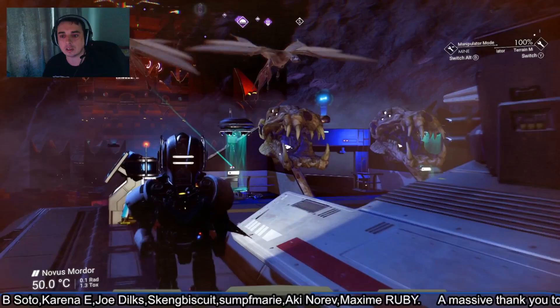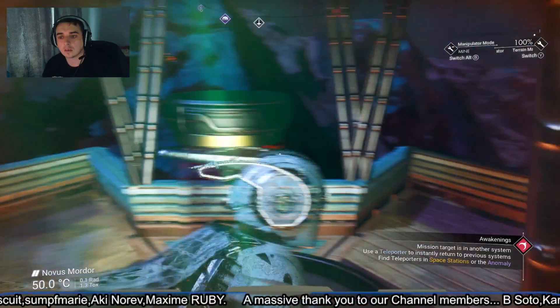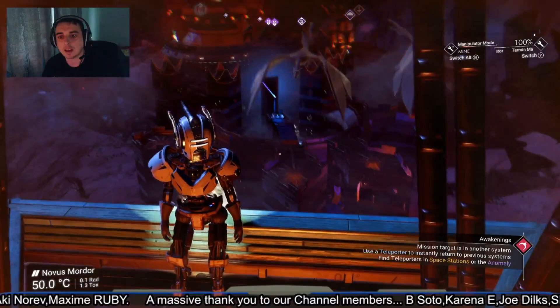What does that say when you get close to it? Let's have a look again. Here we go. 'There's no life in the void, only death.' Cool. Yeah, we've got this little observation tower up here where we can see down onto all the castle gates and that.